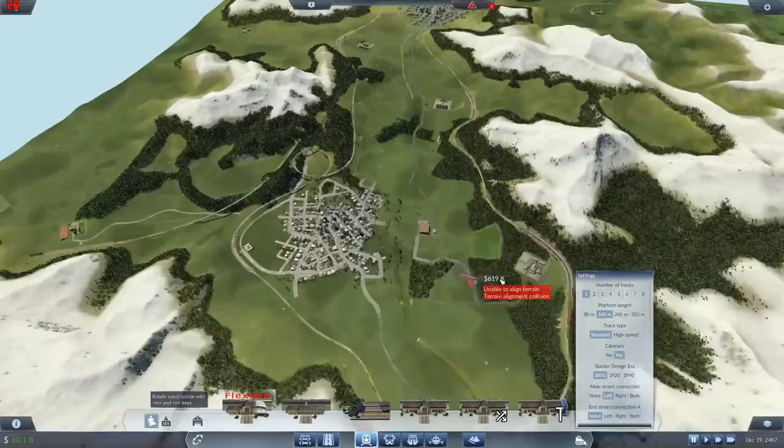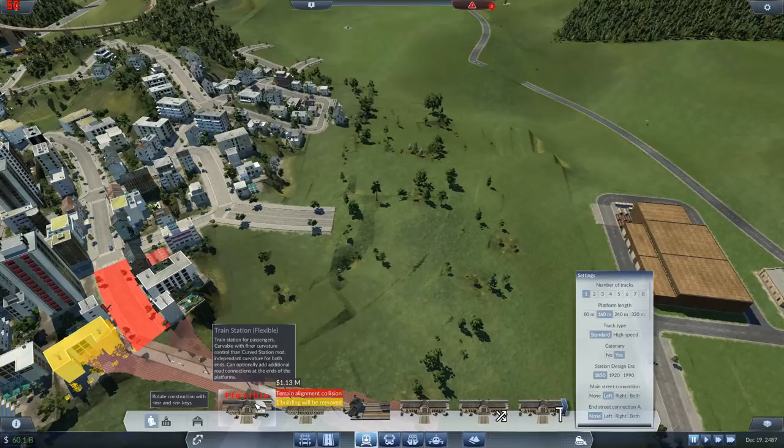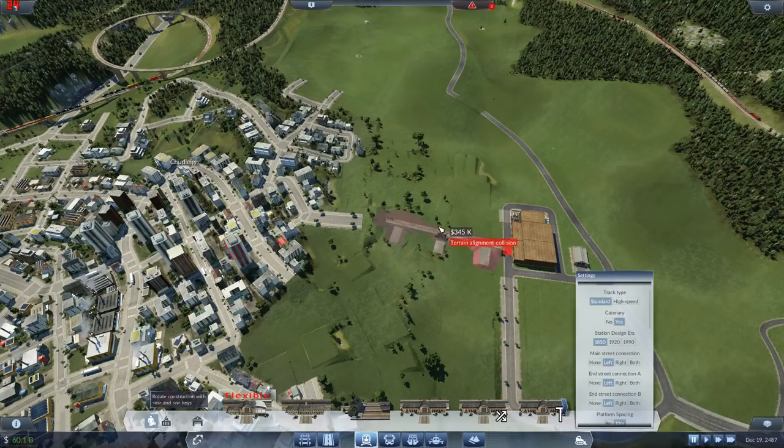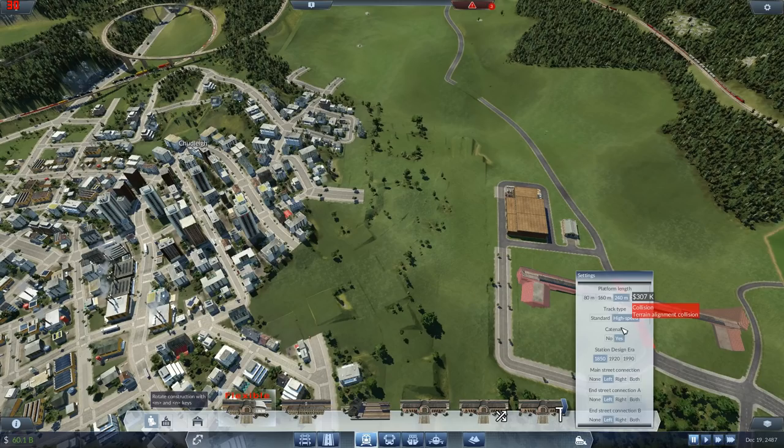I certainly want all three connections on one side. This is going to be high speed - 240, catenary. Platform spacing is fine. We're going to want to be about there.